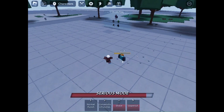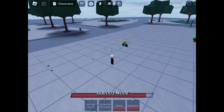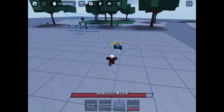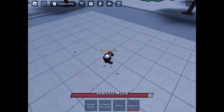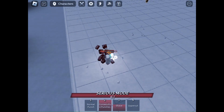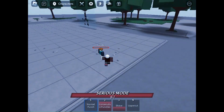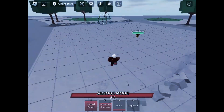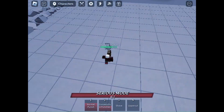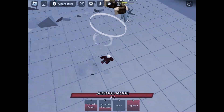You can also just try to do a normal front dash so it'll combo extend, but it's kind of hard to hit because sometimes the knockback just never goes far enough, so you can't even really hit the front dash.